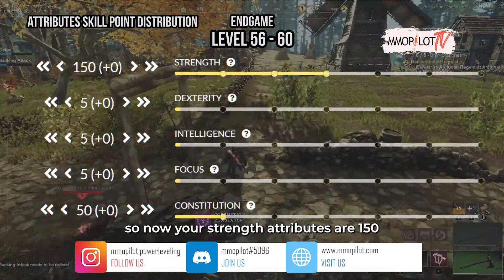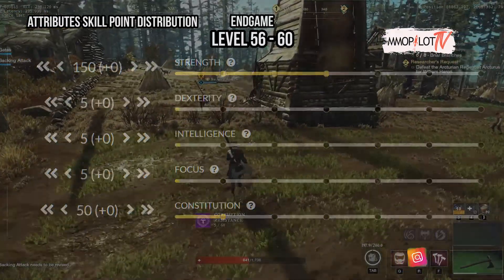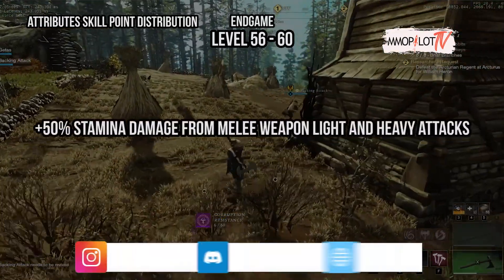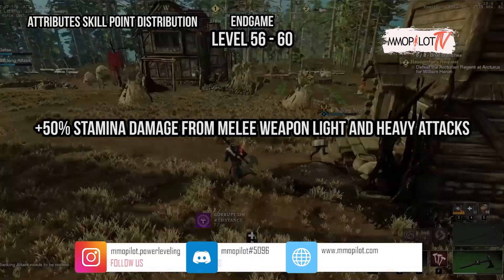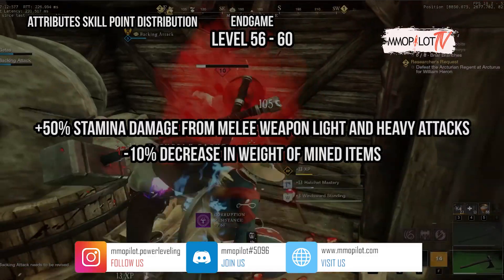Your strength attributes are now 150 and you gain strength bonuses: plus 50% stamina damage from melee weapon light and heavy attacks, and a 10% decrease in weight of mind items.